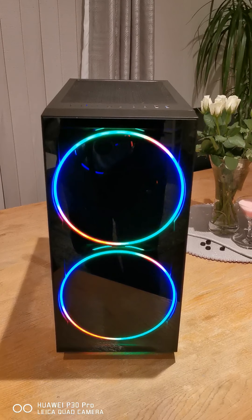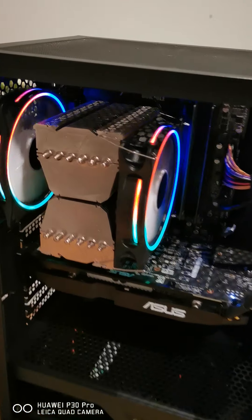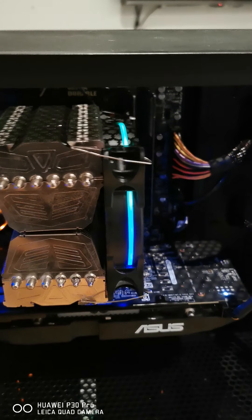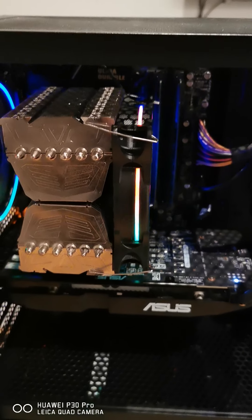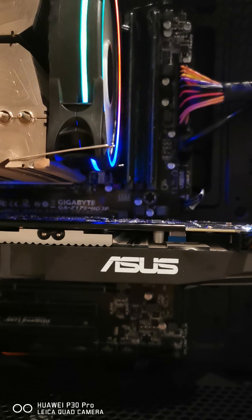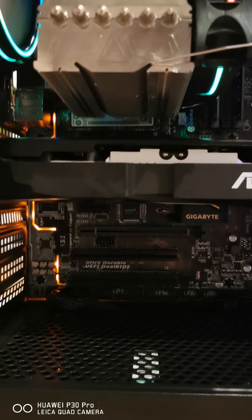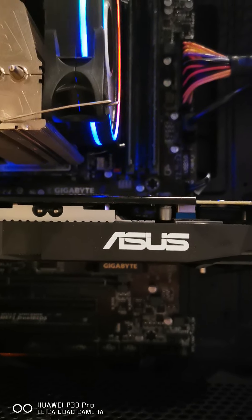Two big RGB fans in the front with plenty of lights. It's a custom radiator — well, it's an air cooler to be honest. I don't remember exactly which air cooler, but it's a very good one. Absolutely gorgeous GPU — it's a Radeon RX 580, 4 gigs I think. The motherboard is a Z170 from Gigabyte, and I'll show you what's special about it later.